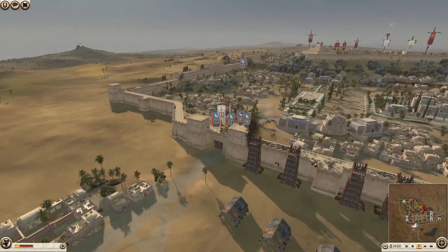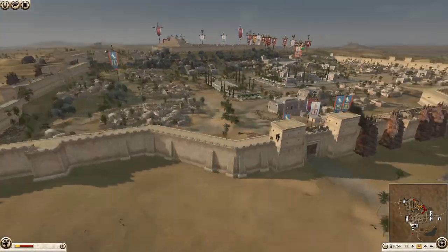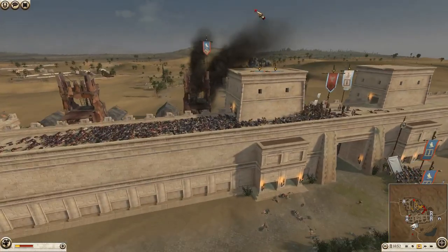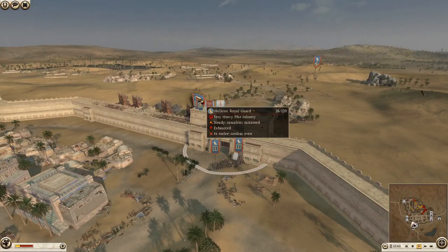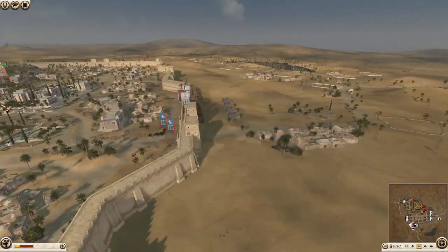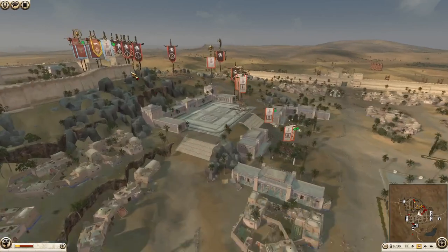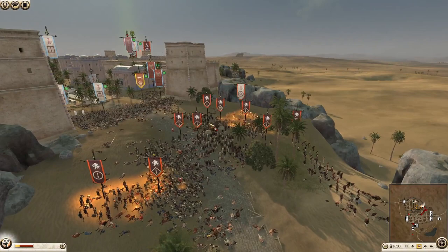I missed when half this stuff happened - I don't even remember what Egypt's general was. But yeah, he just lost his general, so no wonder he's having a hard time. It looks like they've just broken the thorax swords up here. Hellenic royal guard breaking - you could break these two units easily, especially when these thorax swords are still down here doing nothing. I don't know how there's a plan to win this one.